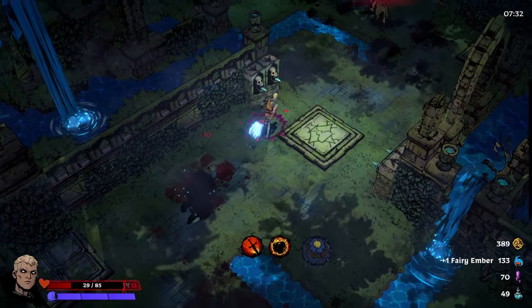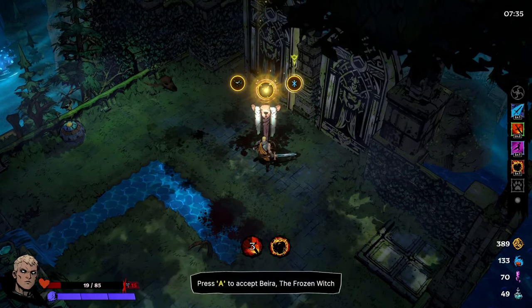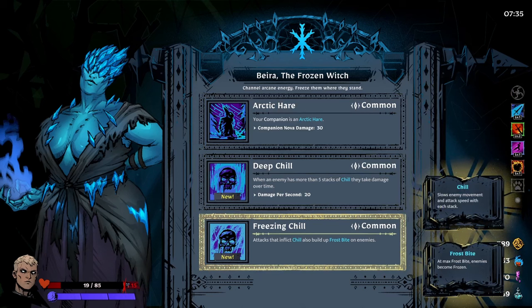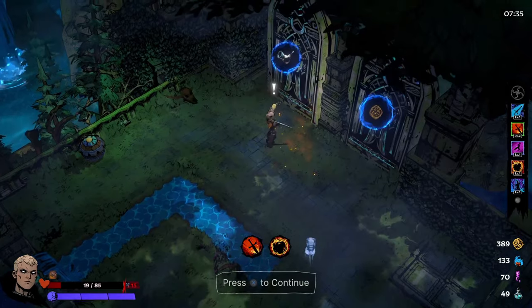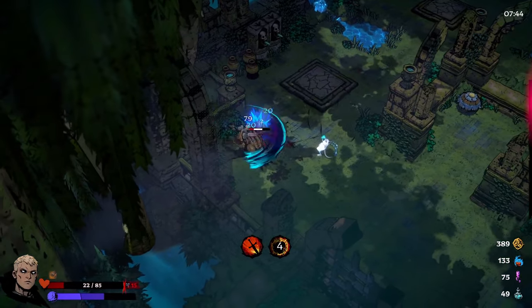If you decide you don't want to play this game because it's too similar to Hades, that's fine. I'm almost dead - time to focus back on the game. Let's take the Frozen Witch boon - the companion is an Arctic Hare, when an enemy has more than five stacks of chill they take 20 damage per second. Attacks also build up frostbite, and at max frostbite enemies become frozen.